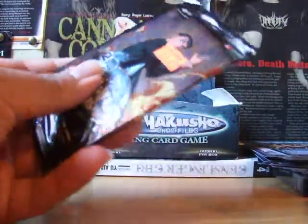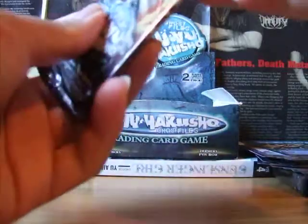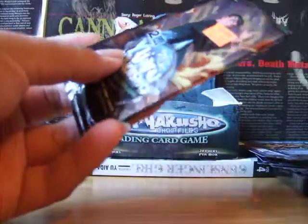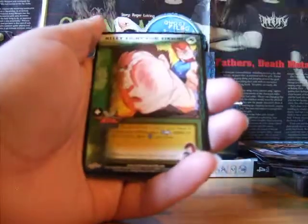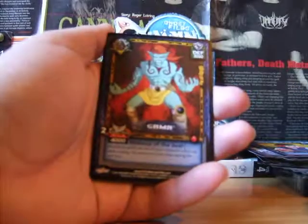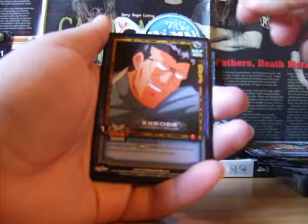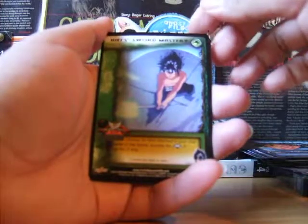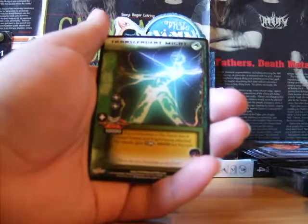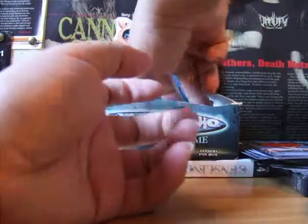Next pack. So far we have two Spirit Rares, one Uber Rare, and that's it. Here we have Shorin, Ally Fight for Ikichi, Spirit Gun Double, Gamma, Axe Blade Fist, Kuroda Contract Killer, Hiei Sword Mastery, Demon Compass, Transcendent Might, and Jin.